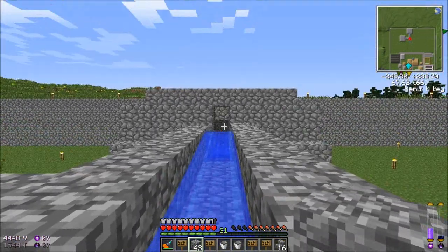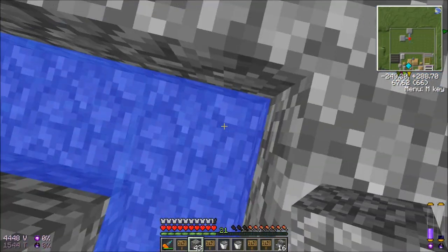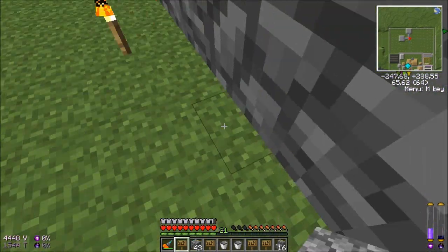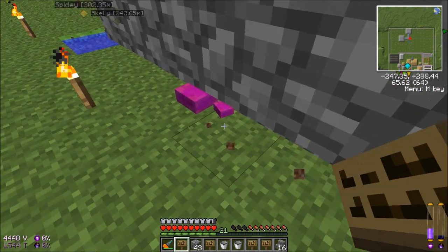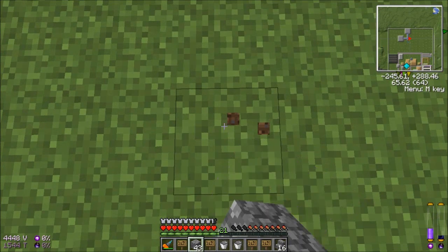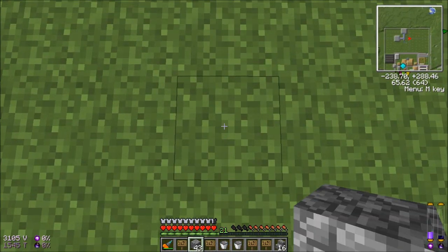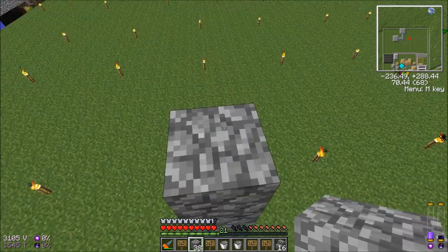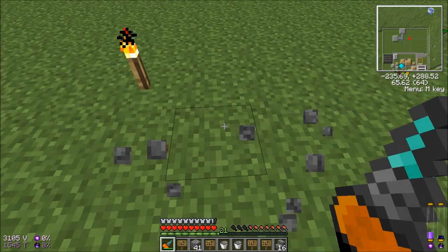This here is 14 blocks away from there and 14 blocks away from there. So we need to start counting in this direction — 1, 2, 3, 4, 5, 6, 7, 8, 9, 10, 11, 12, 13, 14. This is where our mob spawner is going to be.